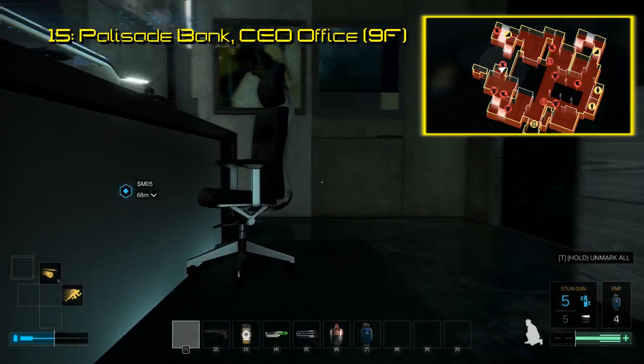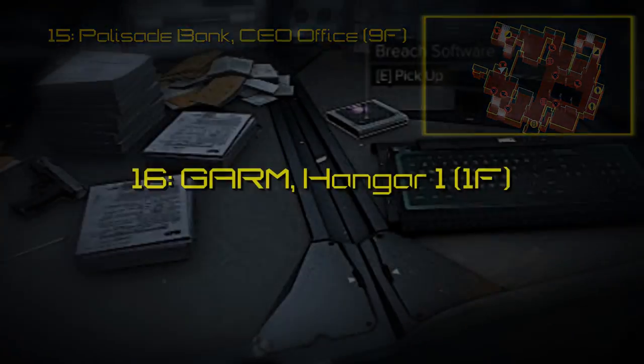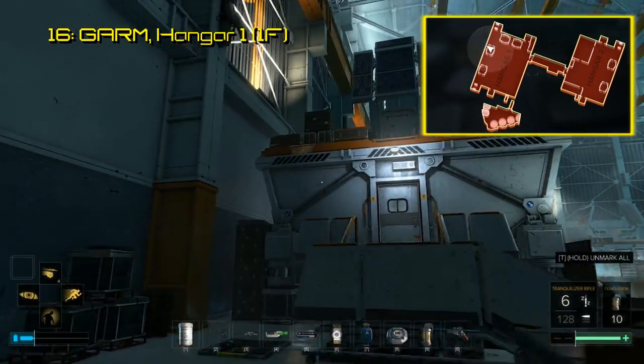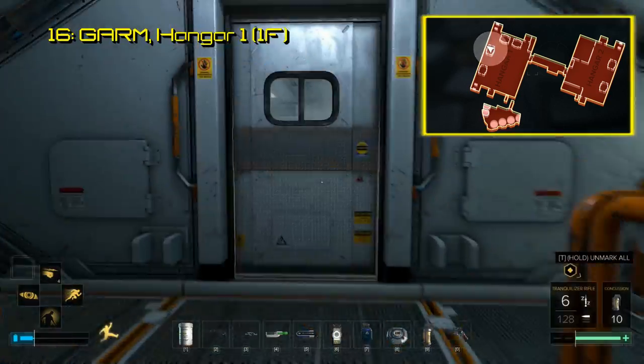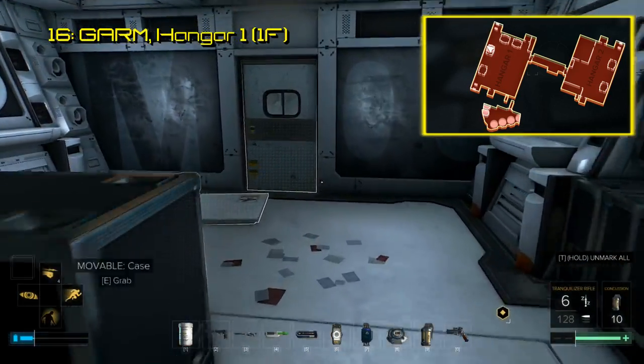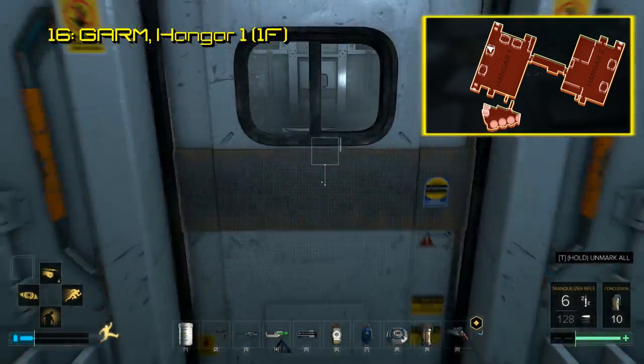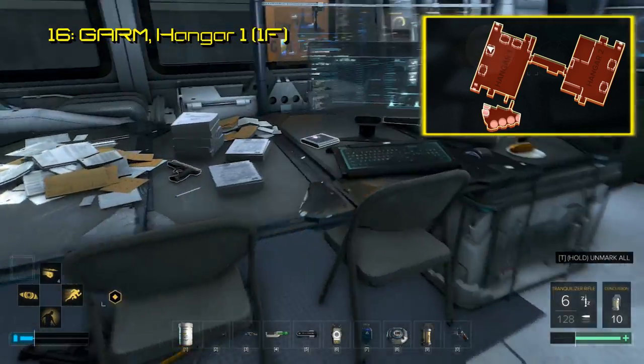After you're done in Palisade, move on to Mission 13. This takes place within the GARM facility, and there are two pieces of Breach software here. The first you can find in Hangar 1. When you come down into the hangar, there are a couple of pods on the left side. The second pod contains the Breach software on a table next to a monitor.